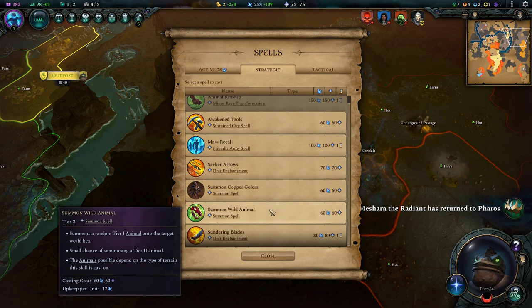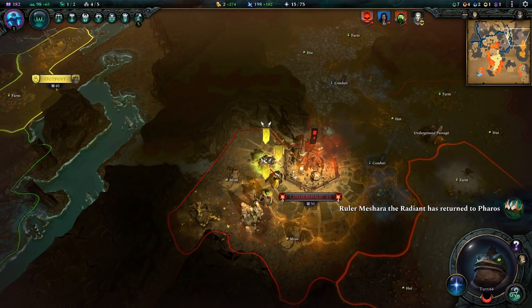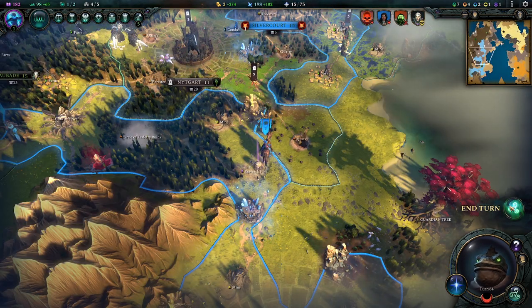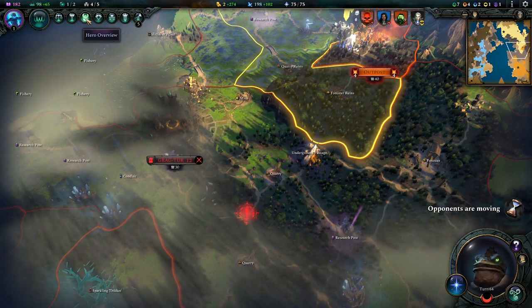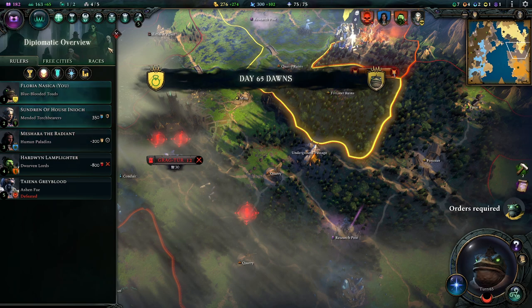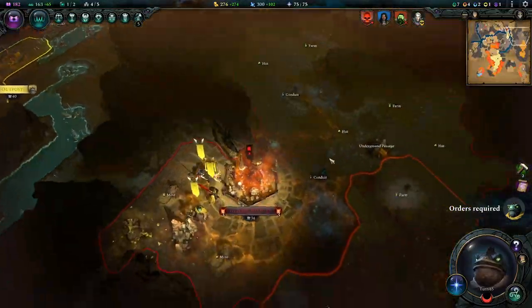Let's summon a wild animal on this army here. They got a little spider boy — okay, that's good. Not too shabby at this very moment. We're looking okay. I wanted to check where we stand in the overall placing on military ranking, and we are currently the top dog on that. These are armies of his vassals, so they're not going to come for us — unless he moves his own armies, we are quite safe from his troops.